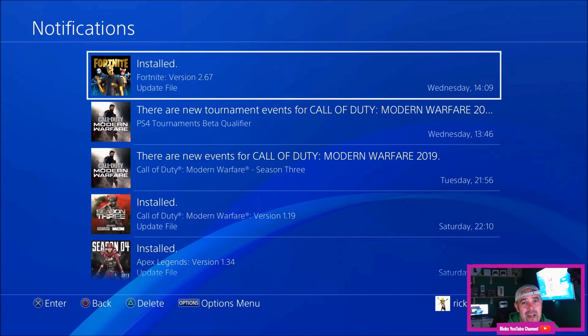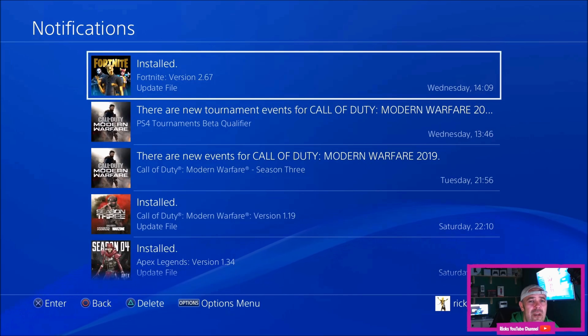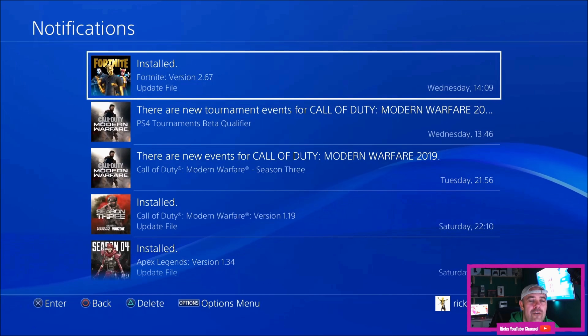If that doesn't work, you're going to have to boot up in safe mode. That basically means hold your hand on the power button until you hear two beeps — it'll go into safe mode — and option three or four, one of the two, says 'update over the internet'. Select that and it will update to 7.50.